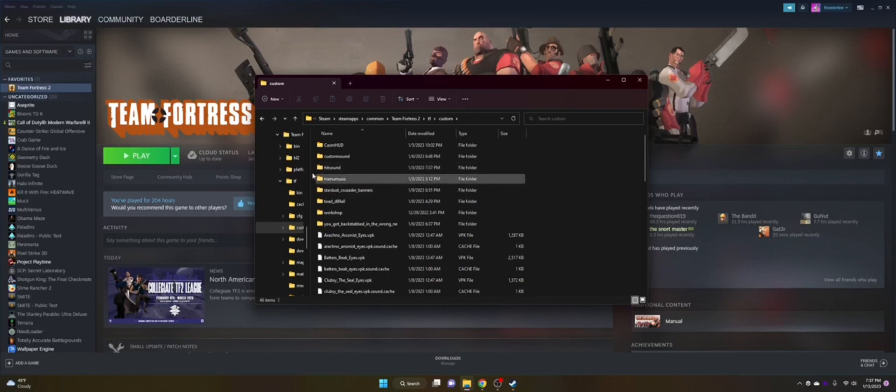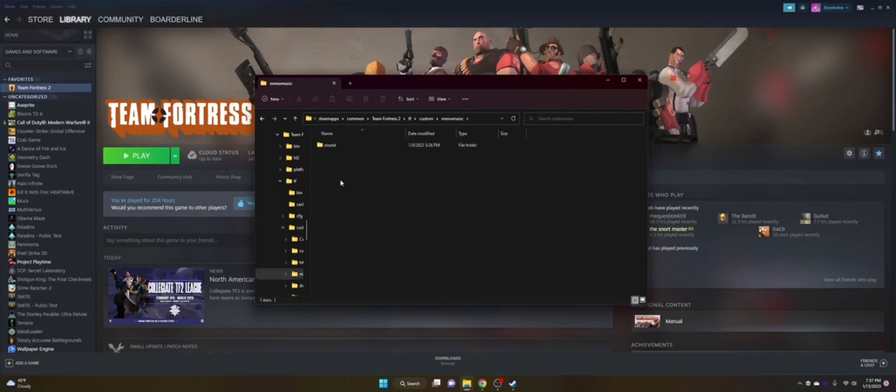We're gonna focus on the 'menu music' folder. You can probably name it whatever you want, but just to be safe, name it 'menu music'. You're gonna have one file in here called 'sound' — you want to make that. Don't worry about the sound cache if you don't see it; it auto-creates. Now you're on the UI and here's the tricky part.